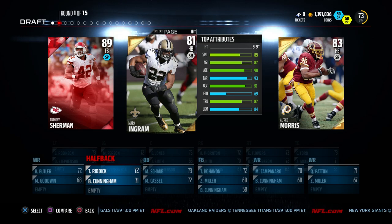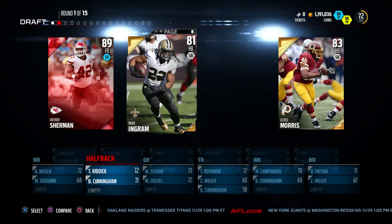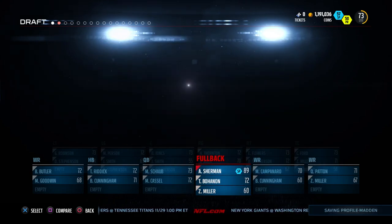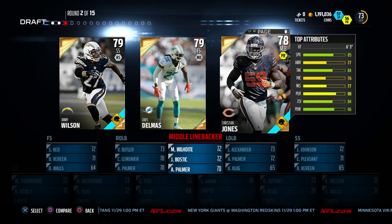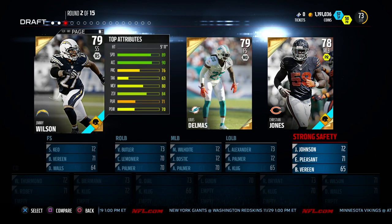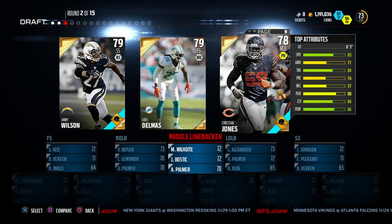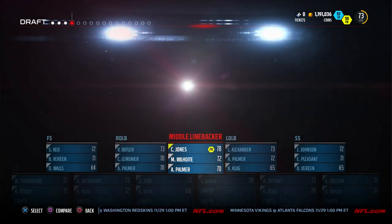We're going to start off here with our first round and it is just absolutely atrocious — two slow running backs and then a fullback. I decide to just go with the fullback, Anthony Sherman. He's 89 overall. I'm just hoping that Anthony Sherman can actually get out there and at least make us some blocks. I run a lot and I use a fullback a lot in the running game. Second pick we got some slower safeties and then a fast middle linebacker — I usually user my middle linebacker and speed is extremely important to me, so we go with the middle linebacker.